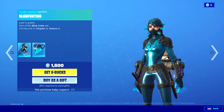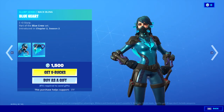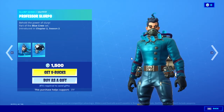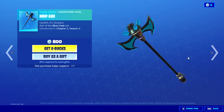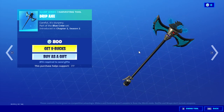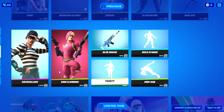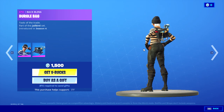Slurpentine with the back bling Blue Heart — I really like this skin, I wish I had it, it's really nice. Professor Slurpo with the back bling Slurp Jet. And for that tab we've got the Rapscallion with the back bling Burgle Bag.